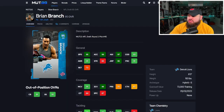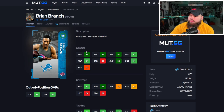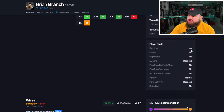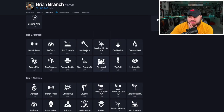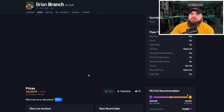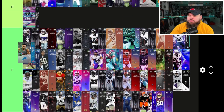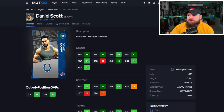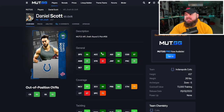Brian Branch, round two pick 45 of the Detroit Lions, can be up to 97 speed with the Sugar Rush Track card — pretty good accel, agility, 91 play rec, good man and zone, though not as strong in the run game. He does have big hitter and play ball near balanced for traits. Like Antonio Johnson, he gets one AP on everything but no zero-AP ability. He's solid but ranks right alongside Antonio Johnson in B tier.